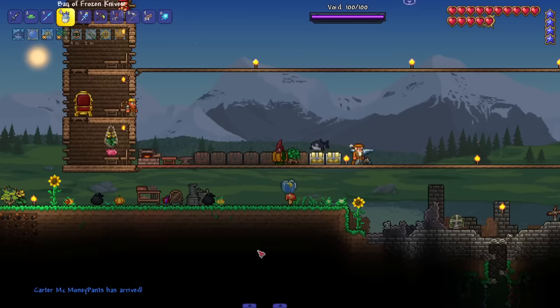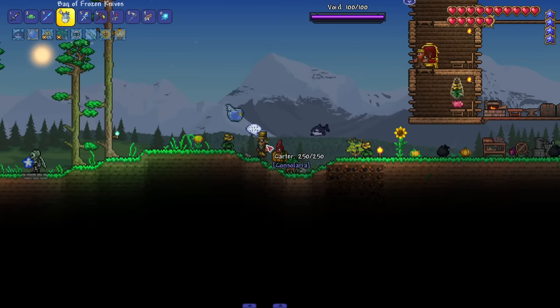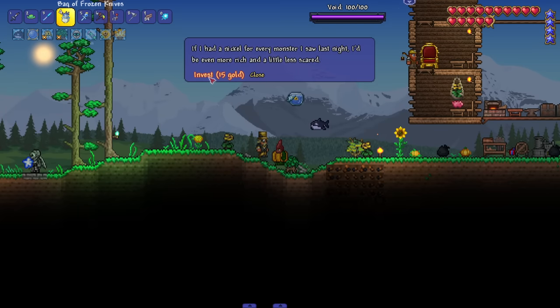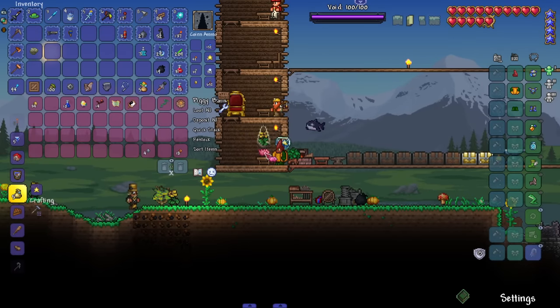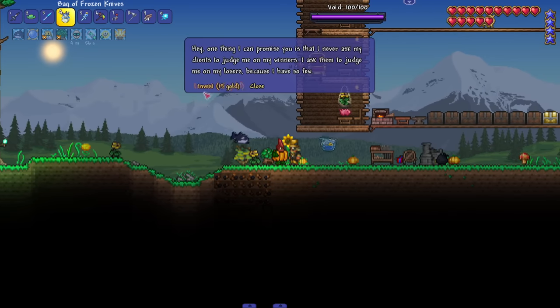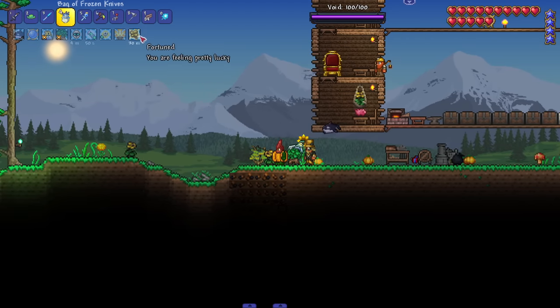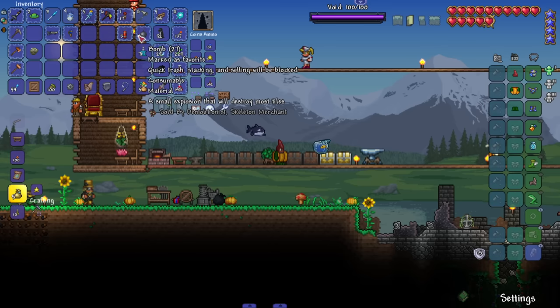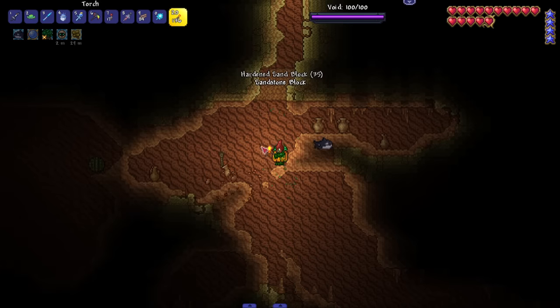Carter McMoney Pants — the very wealthy person. Oh my god, he looks wealthy! Mr. McMoney Pants. He says 'invest 15 gold' — we got the stock market in Terraria? I have 34 gold — I'll invest. He better turn a profit. Ferragamo gold — wait, what did he do? He just scammed me, but I get ultimate lucky stats.